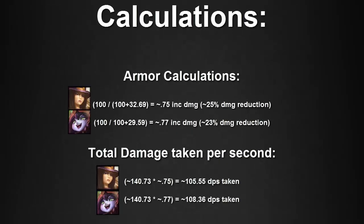For the calculations, it's important to remember the Armor, as it will slightly reduce the incoming damage these champions take. To find the Armor Damage Reduction, you take 100 divided by 100 plus the Armor, and that gives you the percent damage reduction. So for Caitlyn, we take 100 divided by 100 plus 32.69, her current Armor at level 2, giving 0.75 incoming damage or 25% damage reduction. For Lulu, 100 divided by 100 plus 29.59 gives 0.77 incoming damage or about 23% damage reduction. So Caitlyn is taking about 105.55 damage per second, and Lulu is taking about 108.36 damage per second.